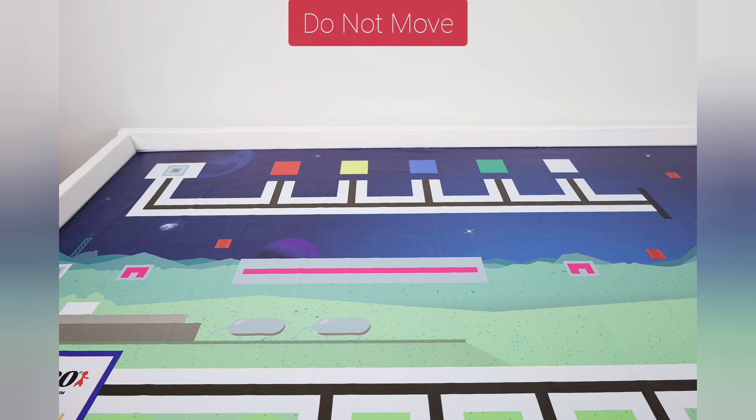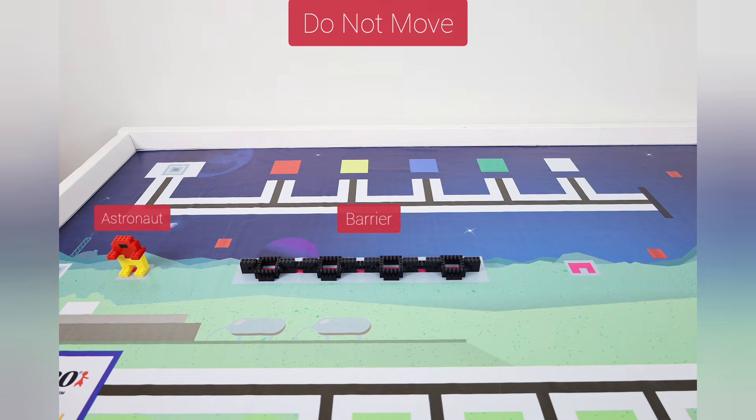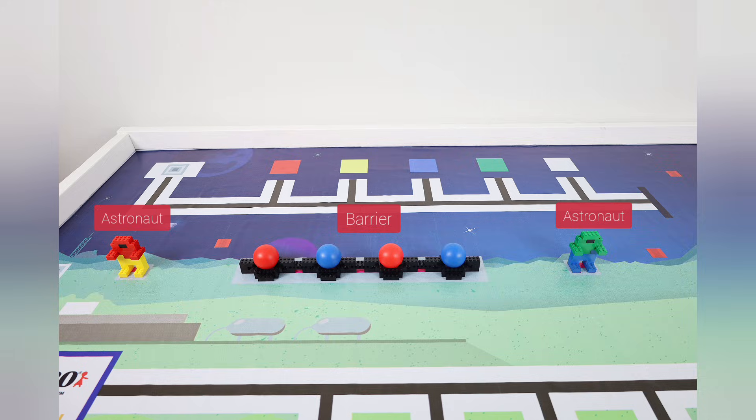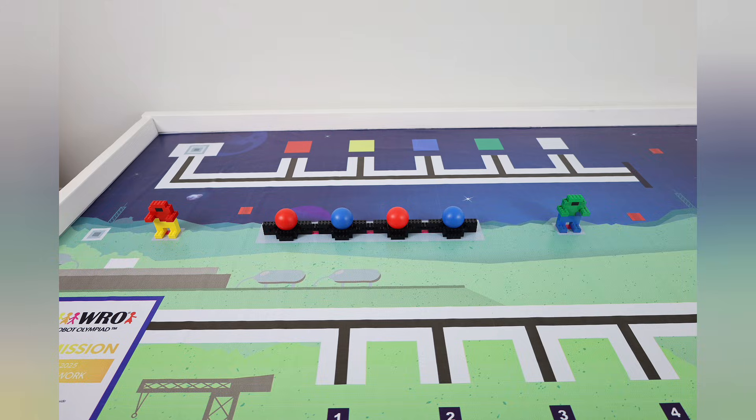First, we start with what our robot shouldn't do. There is a barrier and two astronauts on the game field that must not be moved. Your robot will get bonus points for not moving them. But to get these bonus points, we must first score points from other missions, which brings us to our second group of missions.